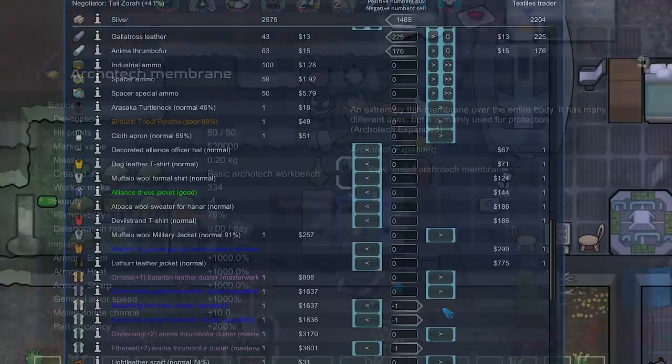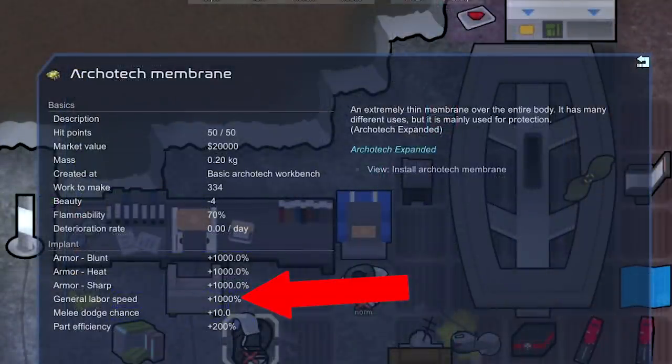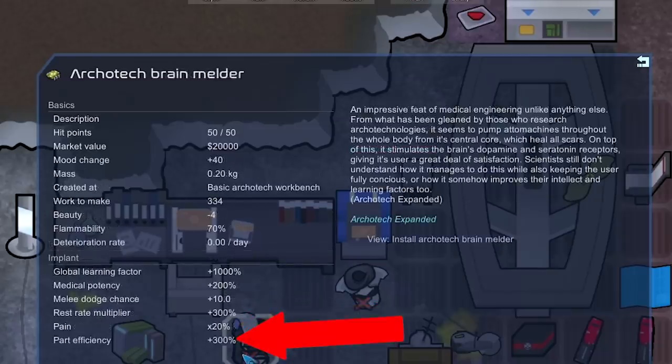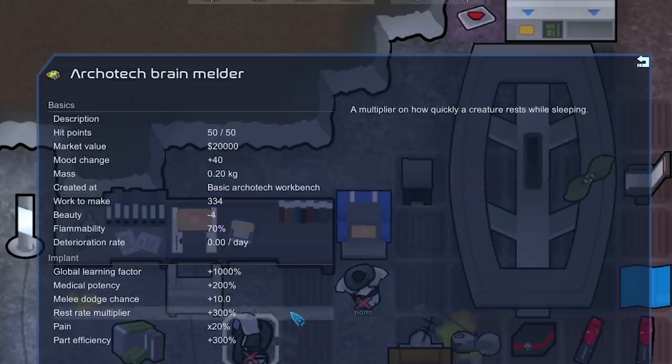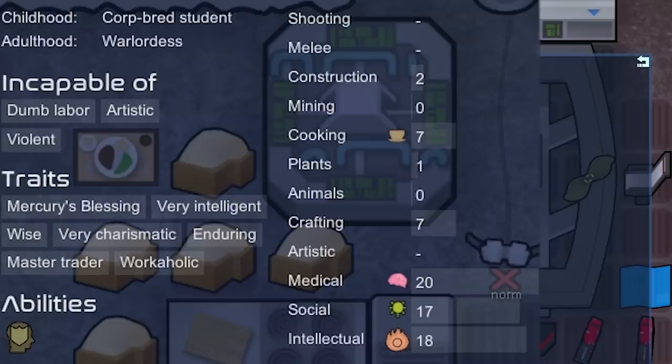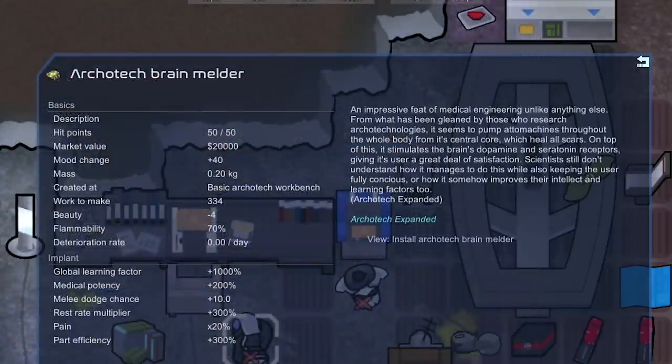We're back to the exotic goods trader who had two of these godly brain implants. The Architech Membrane that Morden has increases general labor speed by 1000% and brain efficiency by 200 — that's not going to help Tolly do research as much as this Brain Melder, which increases efficiency by 300, increases rest rate, and increases medical potency. It also makes her learn quicker. Increasing her consciousness to 400 is going to make her research really fast. It costs 20,000 but we might be able to remove it later once we're done with the main techs.